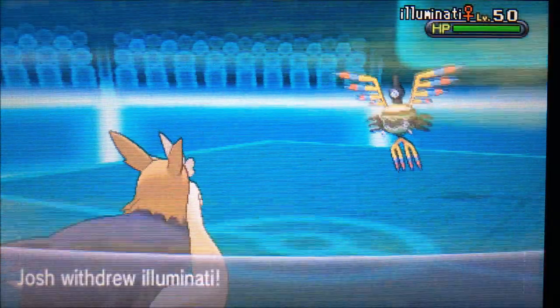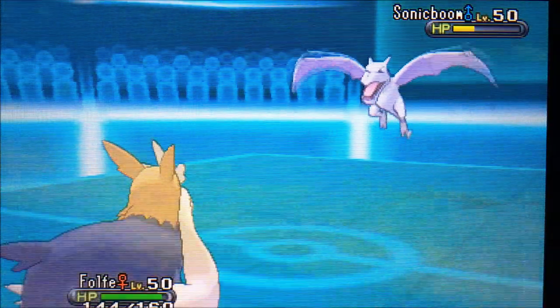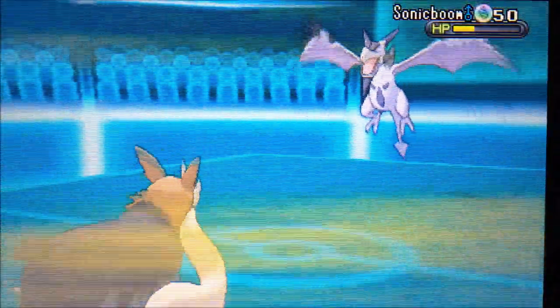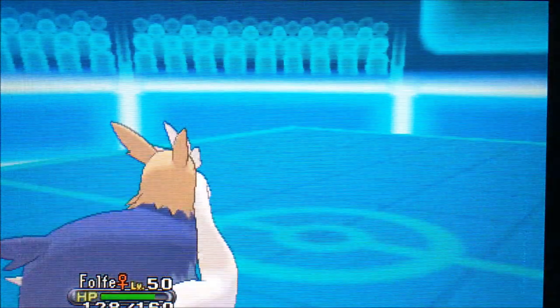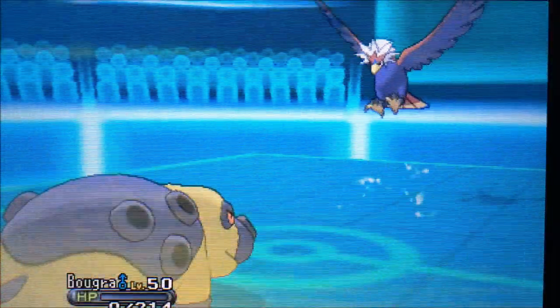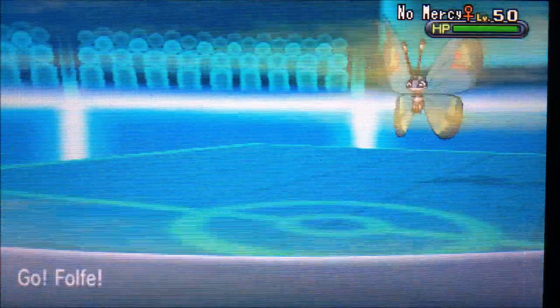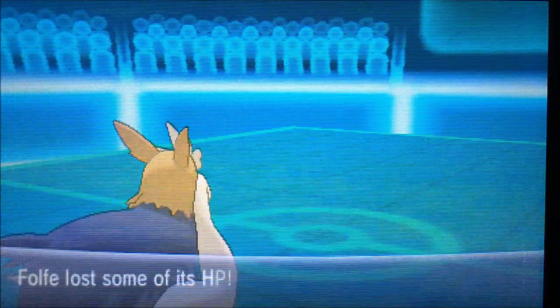The sandstorm finishes off Salamence, so I go into Stoutland for a Retaliate — no way anything on this team is outspeeding me. He switches out, which I thought was weird since I expected Cosmic Power, but the Retaliate does well enough to take it out. I'm outspeeding in sand of course. The sandstorm subsides, which really sucks, but I saw his U-turn as an opportunity to bring the sandstorm up again and get another Retaliate off.